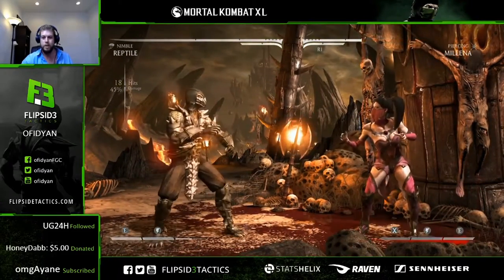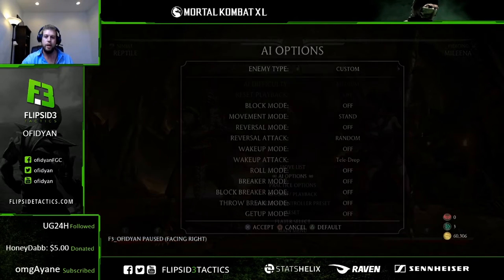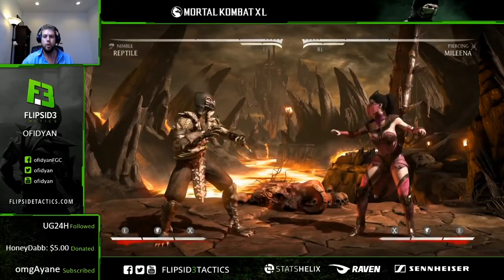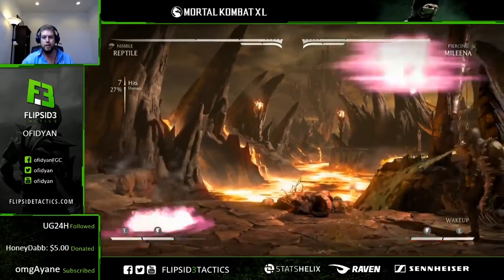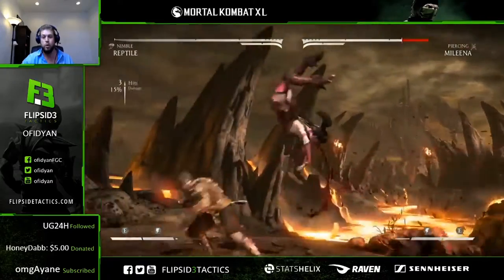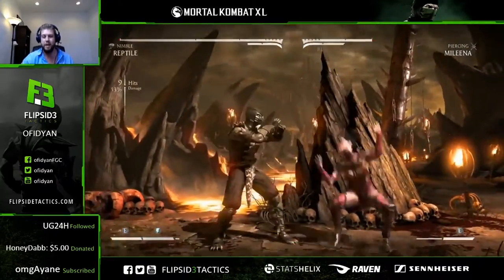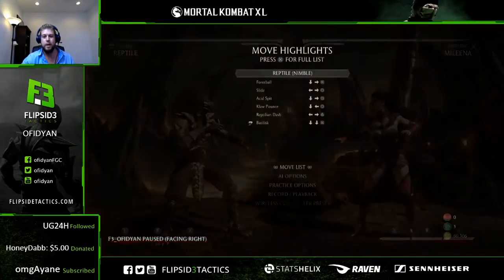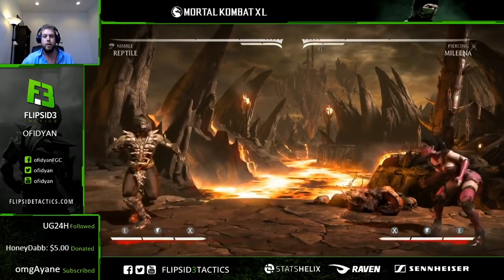We'll be able to get some smooth converts. Putting the spit on the screen and then recovering fast enough to throw out other moves — like dashing up, or even being able to spit and then do the enhanced spit and block, or throw other moves out — is gonna be great. If someone's crazy enough to wake up like that, they're gonna get punished, but a lot of times it's gonna allow us to get more on the screen, and I think that's gonna be great.